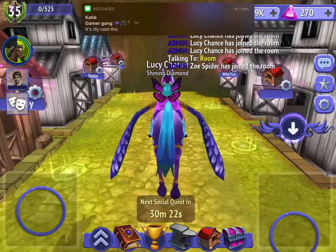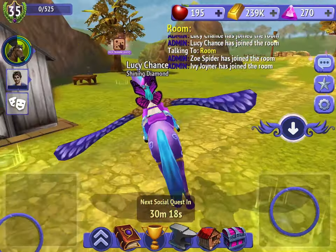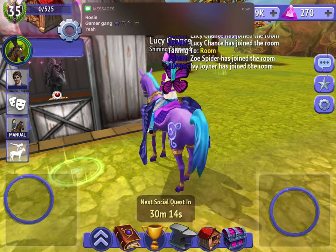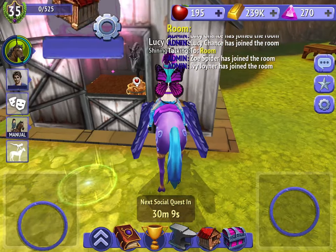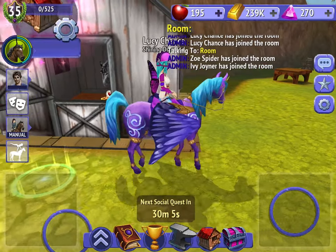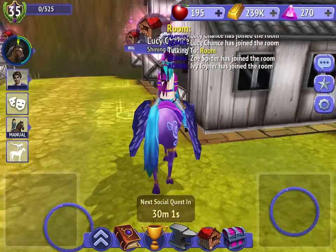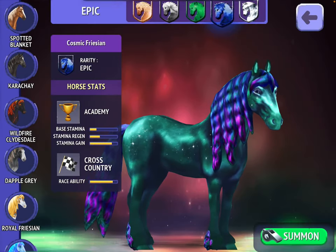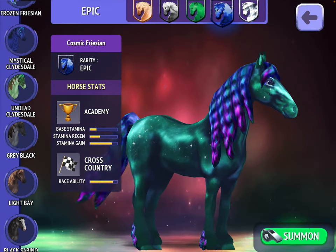Oh, here it is! Okay, so here it is — this horse is very pretty, I like it. I think 'Umber Frisian' would be... yeah, I have no idea. But you know, all right, let's just have a look at this horse in here so we can see.